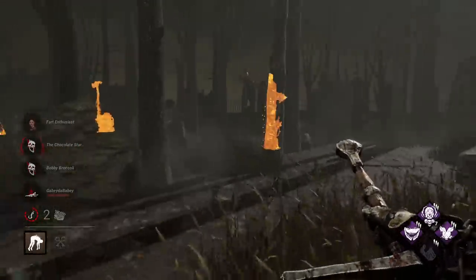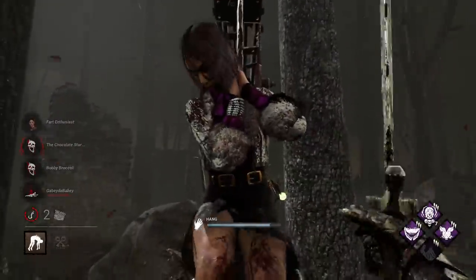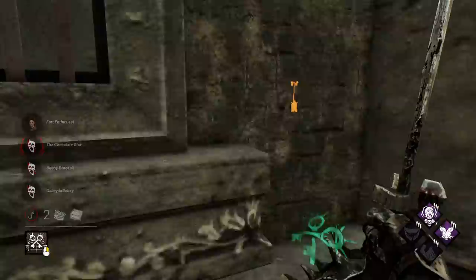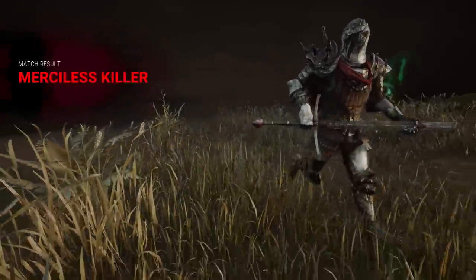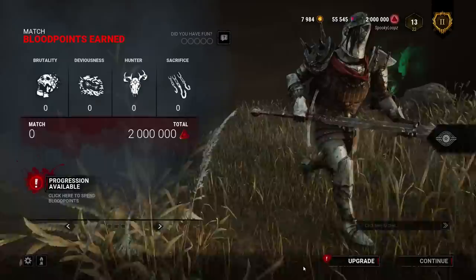As always, we want to make sure we check and see if there's any hatch offerings. The challenge — 3K. Did they get hatch? That's okay. I don't see any hatch offerings here — the hatch is on that side. She got it. You know what? We did the challenge. Kicked no gens and vaulted no windows — woo!